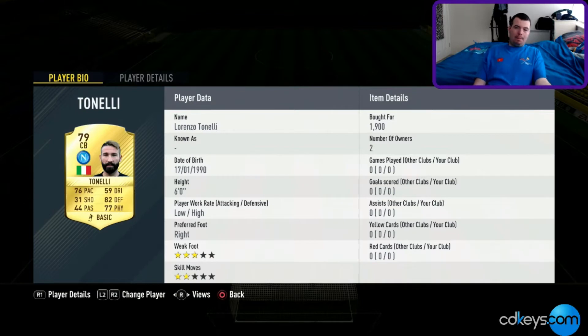Tonelli is another Napoli player at 1.9k — not too bad. Makasimovic is 2k as well, though I packed him so it wasn't too bad. Karlo Rave I picked up for 800 coins — that was a buy it now. Kovacic I picked up for 700 coins ages ago, but he's going for 3k now — Real Madrid players are stupidly priced.